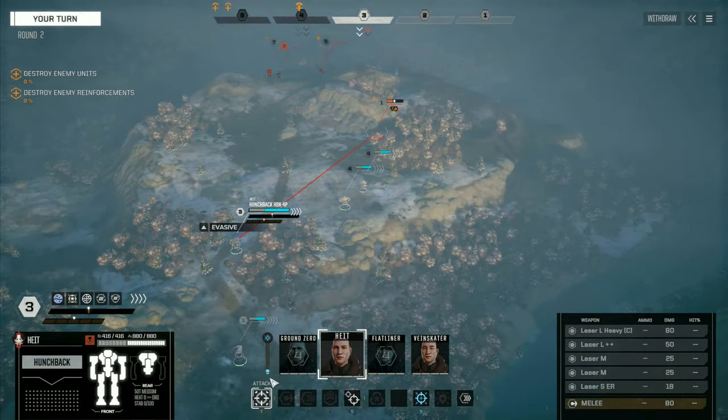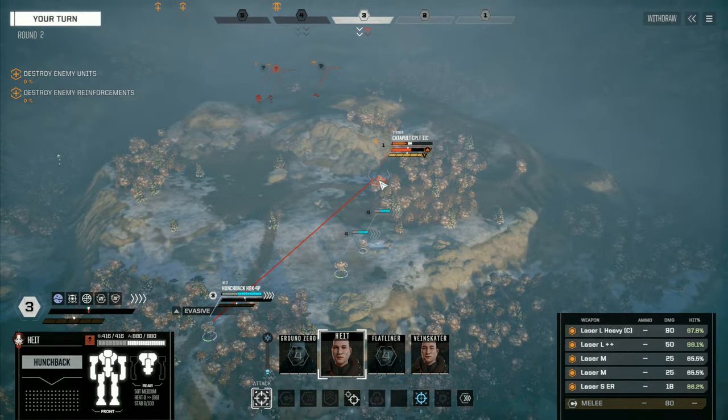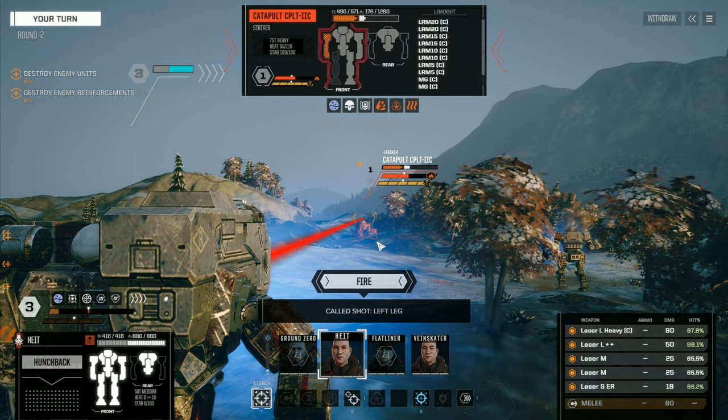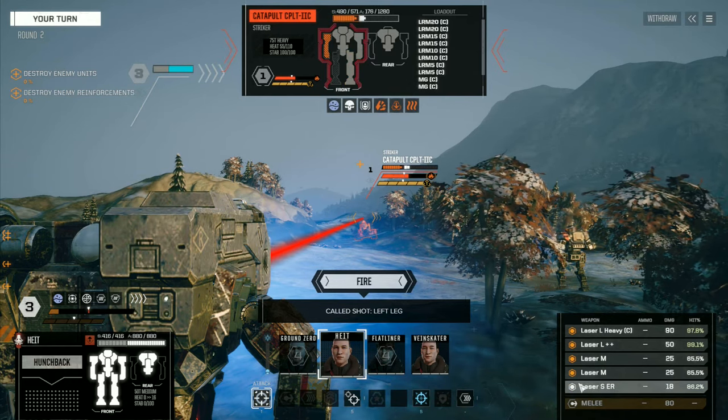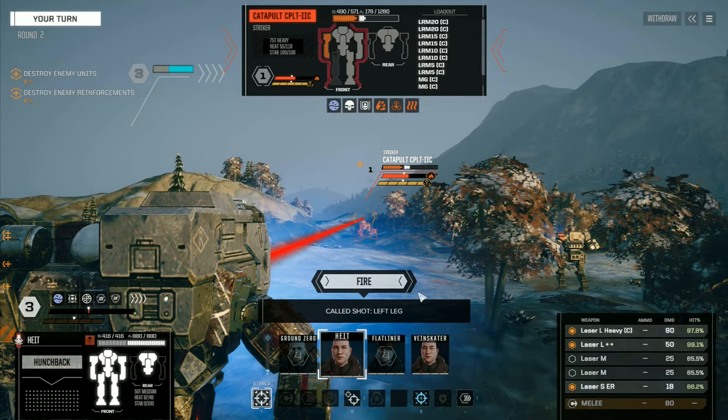None of my mechs can use LRMs or any kind of missile launchers anyway. So, we're going to shoot at his leg. How much does it have here? 35. Let's just go with everything — actually, let's leave these lower hit-chance medium lasers off.